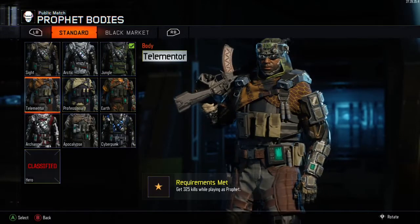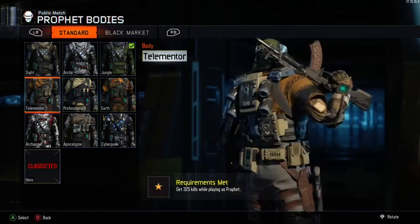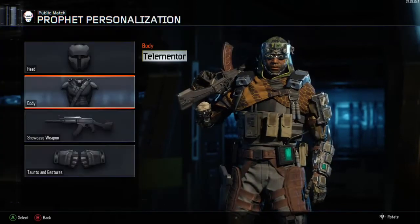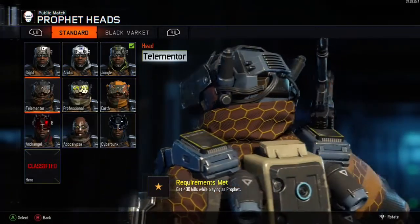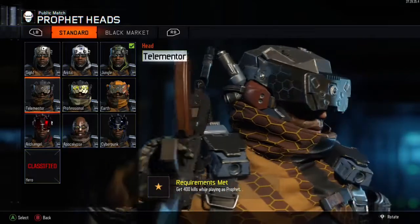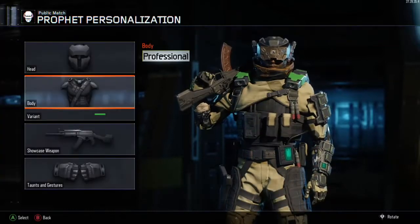That's a cool suit — I like any camouflage suits. The Tele-mentor suit is also a really cool one; we need 325 kills playing as Prophet to open that one up. Then if you want to open up the Tele-mentor head, you need 400 kills playing as Prophet. The suits match each other and look really nice — they've got some pretty wicked designs.